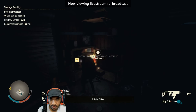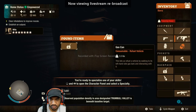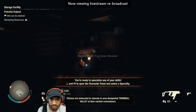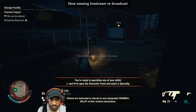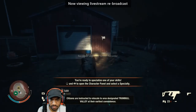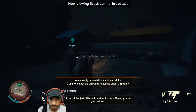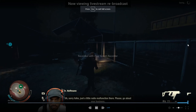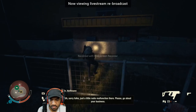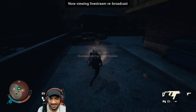This is CLEO. 'The observed population density in area designated Trumbull Valley is beneath the baseline target. Citizens are instructed to relocate to area designated Trumbull Valley at their earliest convenience.' Sorry folks, just a little radio malfunction there — please go about your business. I don't like the sounds of that. Yeah, that has me worried.